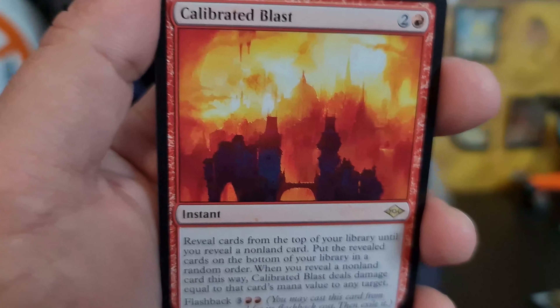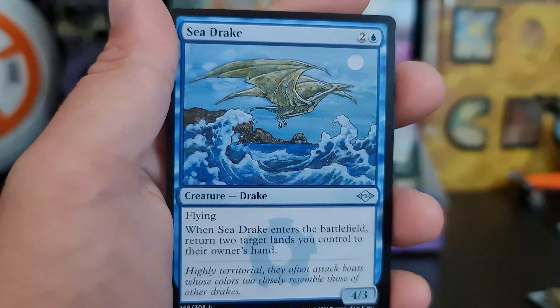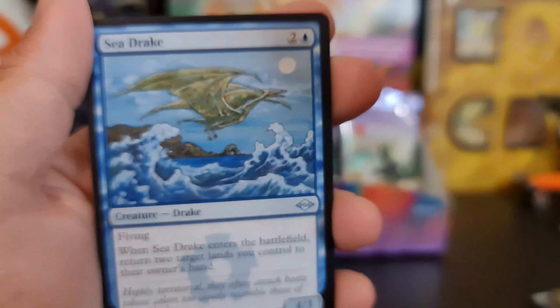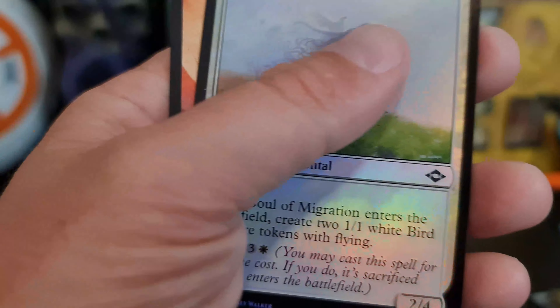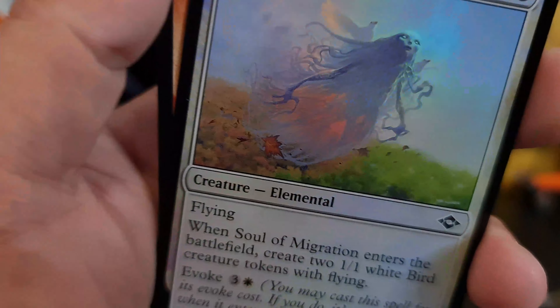And then we've got a Calibrated Blast — not bad. Sea pterodactyl — it's a pterodactyl, 100%. We've got the Monoskelion for the retro. And a Soul Migration for our foil.